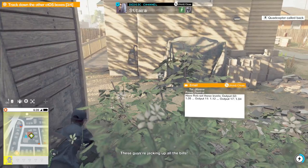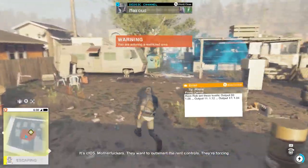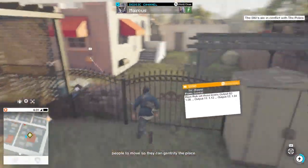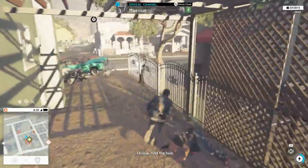The in-game dialogue reveals what's happening: these guys are jacking up everyone's bills — doing it to the whole neighborhood using CTOS. They want to outsmart rent controls, forcing people to move so they can gentrify the place. The characters decide they have to stop it by finding the hub.